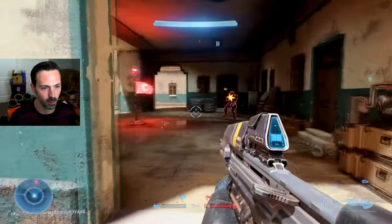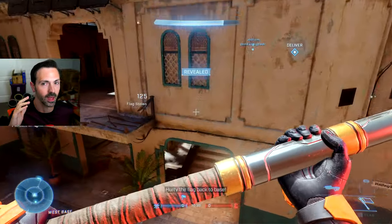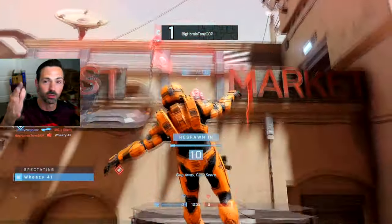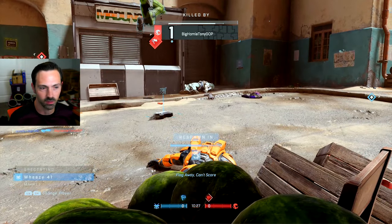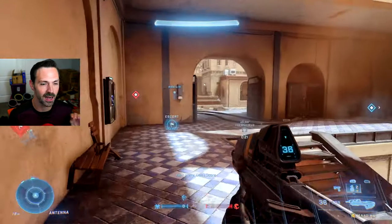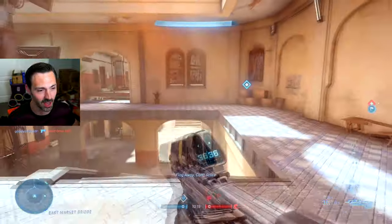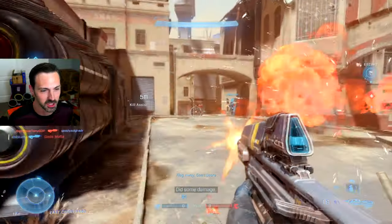Here I see one of my teammates pushing the flag, and I know there's a guy up there, so I'm trying to help him push. We get up here, we team shoot, and I've got the capture. The Halo faithfuls out there will know that I should be flag juggling here — where you just jump and throw the flag, jump and drop the flag. It helps you go faster and also gives you the ability to defend yourself in case an enemy shows up. I'll need to work on that. I'm aware of how it works, I just need to do it.